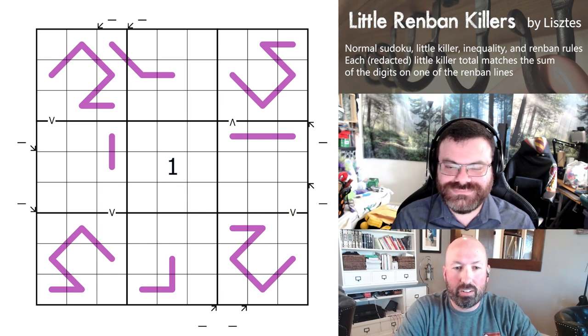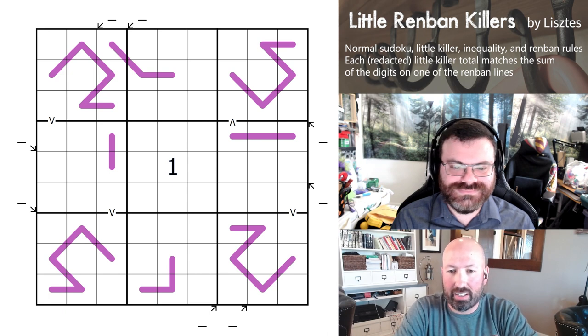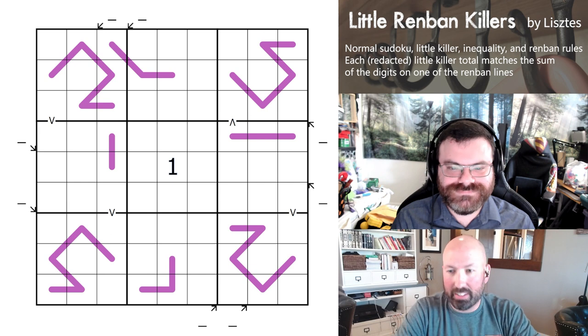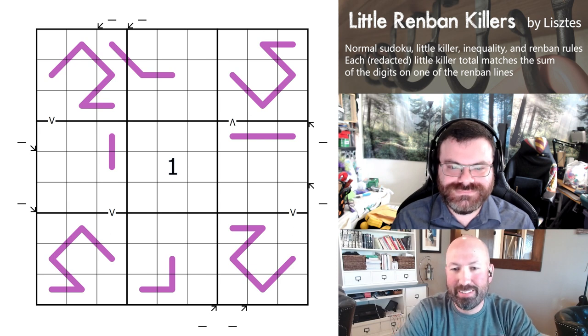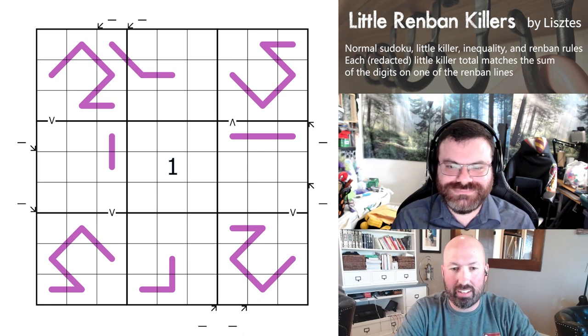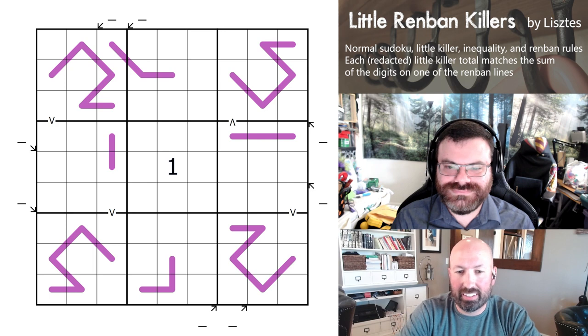But today we are going to look at a puzzle that is called Little Renban Killers. It just does what it says on the tin. And it's by Listesh, which I actually talked to — well, texted with Listesh — and found out that's the correct pronunciation of their name. They gave me a little Hungarian lesson.